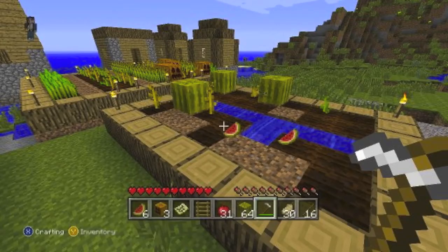Next we have the NPC village with no villagers — those will be added not in this update but the next one. We can see the hunger bar, stackable food, and melons which are a new food item. Apples are also more common than they were before.